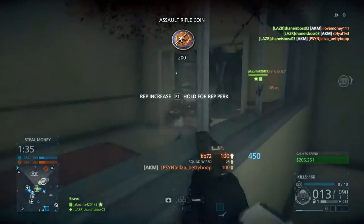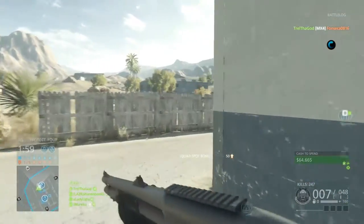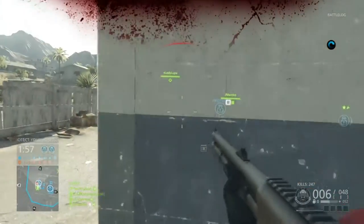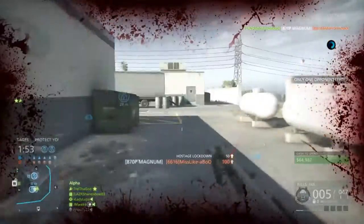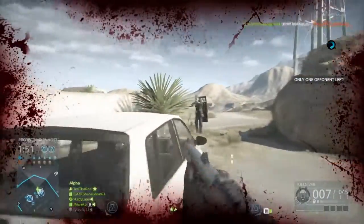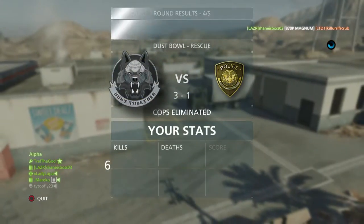So Crosshair and Rescue. This first clip is just some bank job with the AKM — just so fun. This game is just so freaking fun. Playing the competitive is awesome. I got some awesome turn-ons; I got one turn-on to win the game where I just completely juked a guy using the slug shotgun and killed him.